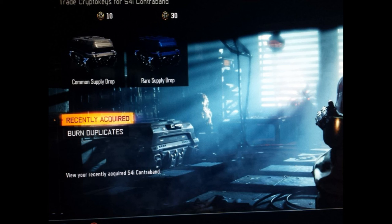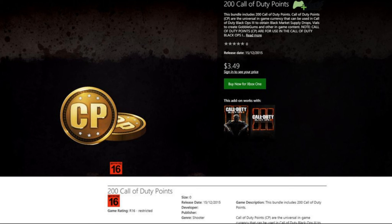Last but not least in this huge update, they announced that you'll eventually be able to buy supply drop points or crypto keys. They're also going to make Dr. Monty's liquid divinium available in Zombies — not sure exactly when, but it's coming soon. Hopefully you guys enjoyed the video, see you in my next one, peace out.